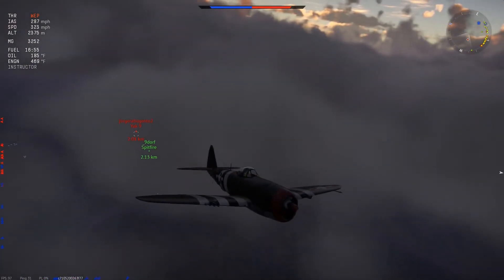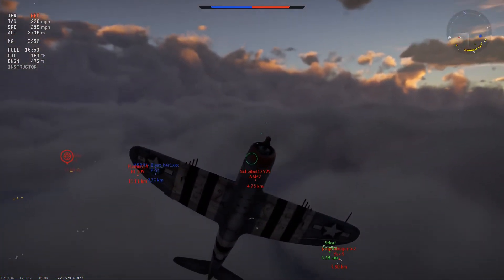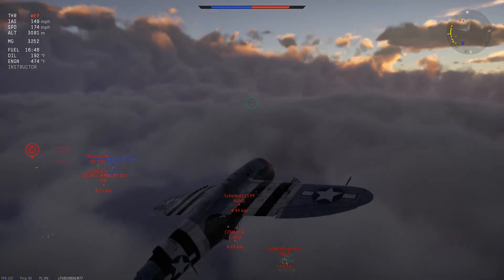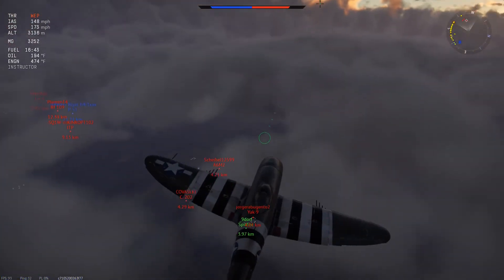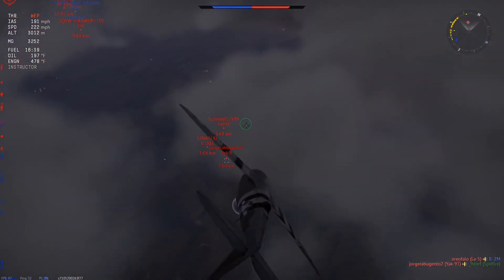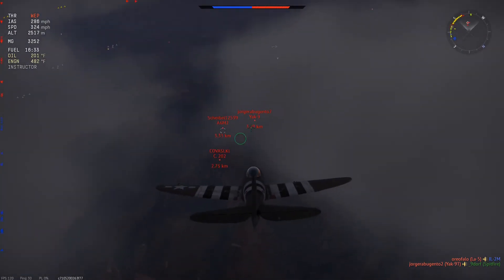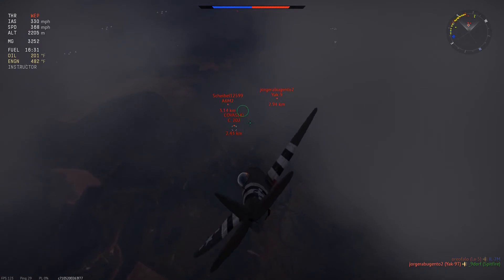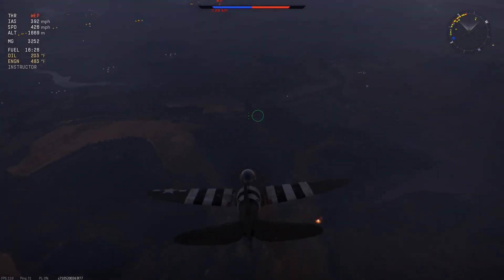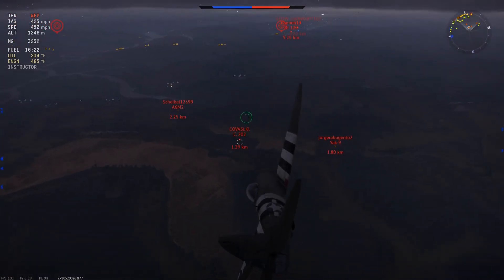So I'll climb back up, do full WEP, and then do an Immelman — which is basically pitched up, over, and roll above the top. Doing Immelmans in a Thunderbolt is a little bit tricky, especially at lower speed. I should have been a little bit faster when I did that. That Yak killed my squadmate — shame on me. But there were three people there and there's not much he could have done, even if I did that faster. So I'm going to dive down and try to avenge him. That's Gaijin physics — the wonders.